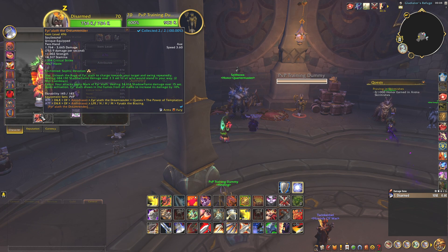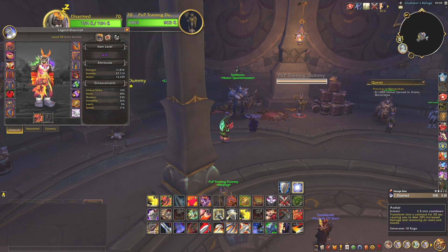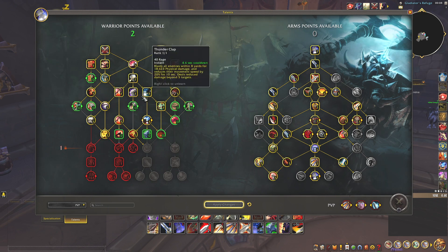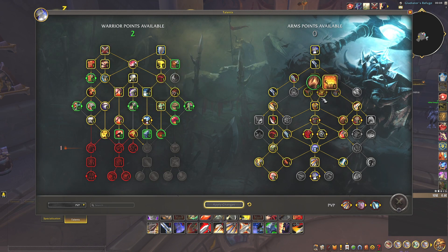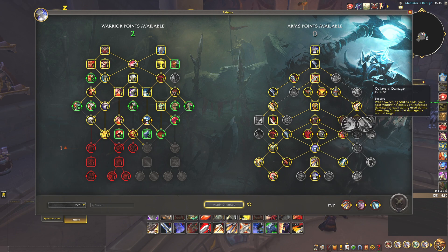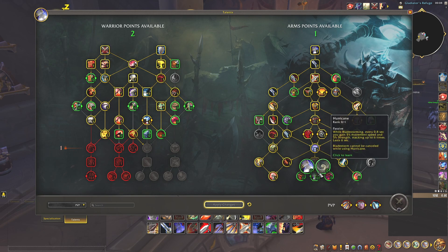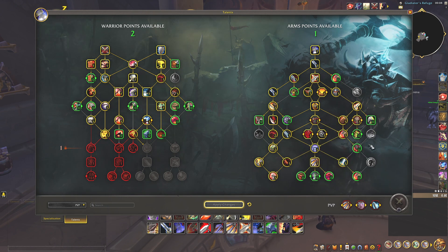It increases damage a lot. Otherwise you can just use the normal one. For the talents, I use the classic build I used for the Legend grind. I'm just changing these two talents mostly. On the right side, I'm probably not changing a lot. Even against BM Hunter, I use this to just get rage and be able to get out of Bladestorm, because if you play with this one, you get stuck in Bladestorm. And yeah, these are the talents I was using.